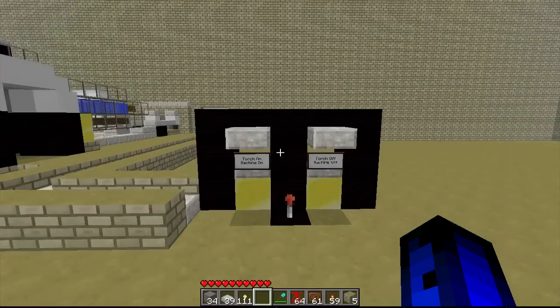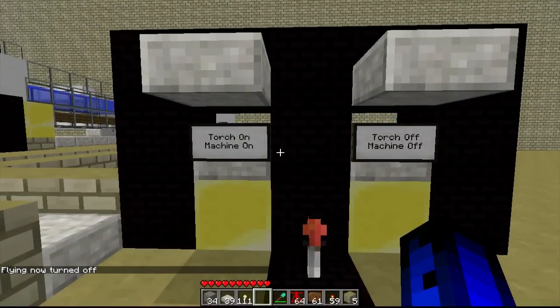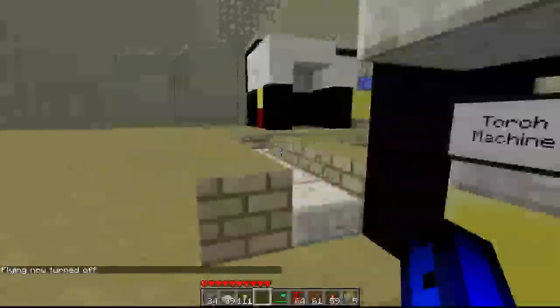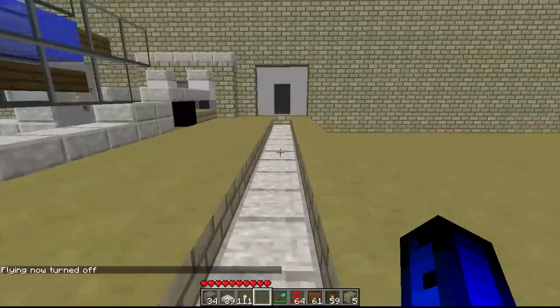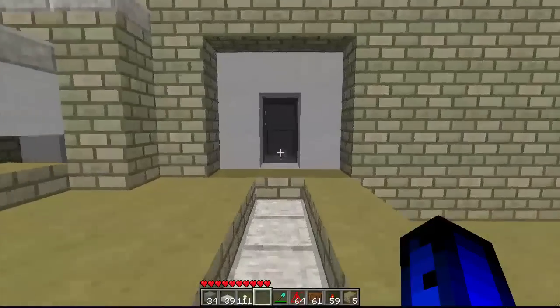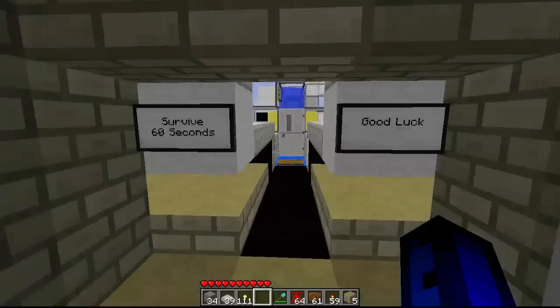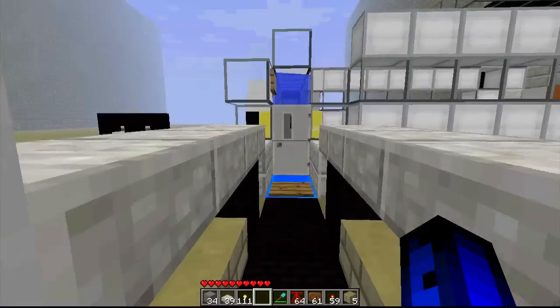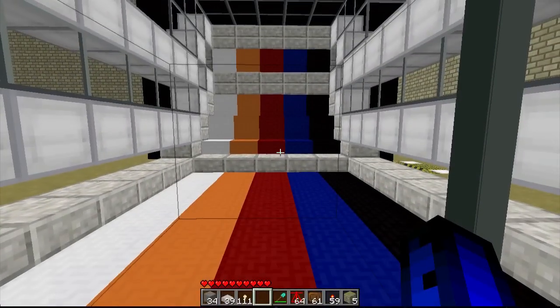Hey guys, Pacifix here with another Minecraft invention. Today we have — let's find out — torch machine on, torch machine off. Let's follow this path. Take a guess what it is. It's not diamonds. Survive 60 seconds, good luck! It's Rainbow Runner with a warning system.